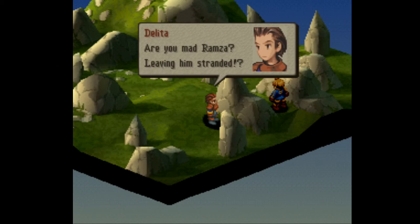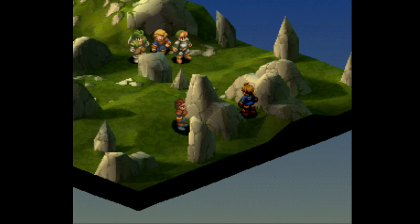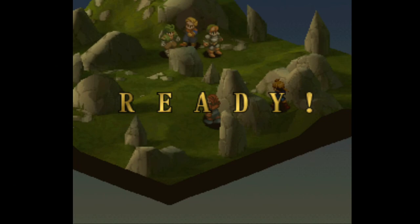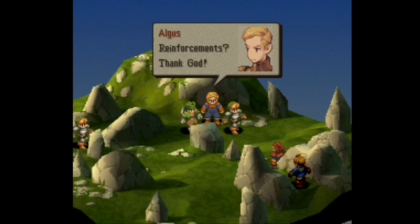'Are you mad, Ramsa? Leaving him stranded? Is this how you fight?' 'I'll save him.' Yeah, if you pick the other option, your win condition includes not letting Algus die, which is a bit of a hairy situation because he almost always — well, in a normal playthrough you can get through without him dying pretty easily, but in this kind of situation there's a good chance he's going to die.